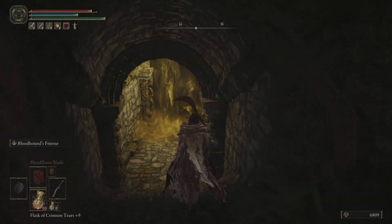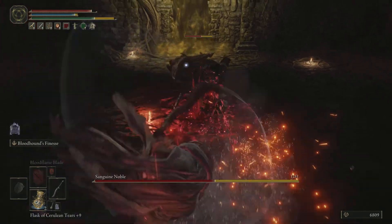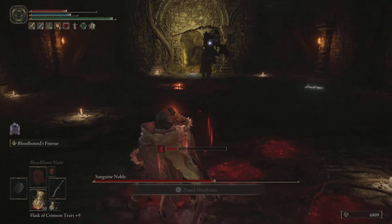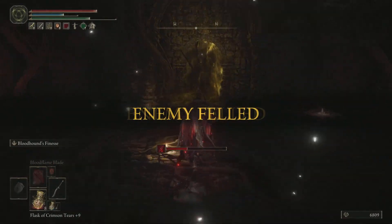Once you are at the bottom of the stairs the enemies do not attack you. Once we travel through the mist you are going to get this enemy pop up and it's going to be this noble guy. It's very very simple to kill, you just need to make sure that you catch him on the counter. As soon as we kill the bloody noble we can go straight ahead and collect our Bloody Hellas.